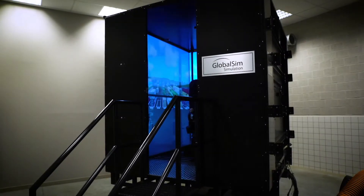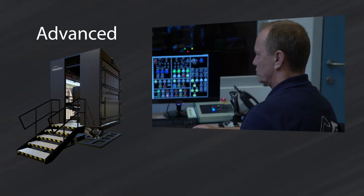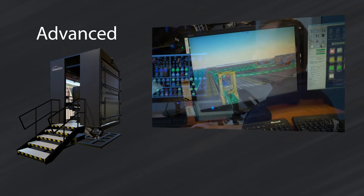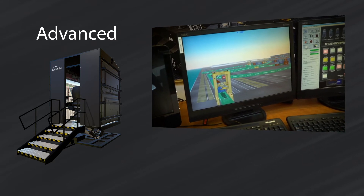The Global Sim Advanced System is our flagship simulator, designed to simulate any type of crane. It is most commonly used by ports that desire superior realism and precise motion. The Advanced is the preferred simulator for straddle carriers and other equipment where it is especially difficult and dangerous to train equipment operators.